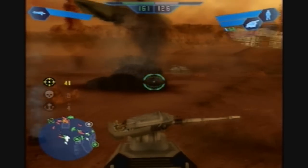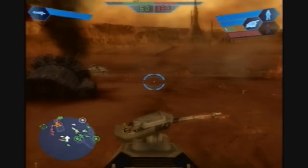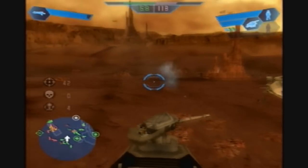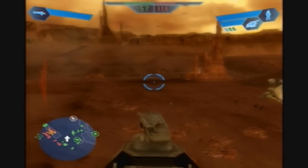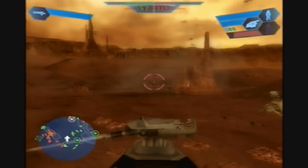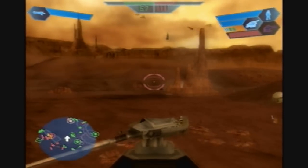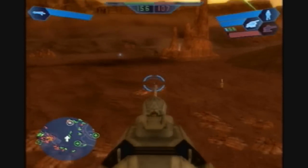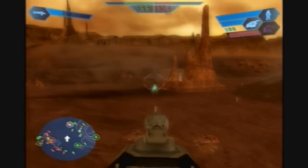We're starting to wear them down quite a bit since they have only one command post right now. If we can head over there and capture that east bunker, we'll really have this thing under control. Let's march the AT-TE closer so we have units spawning out of there too. It looks like we're holding them off from the derelict pretty well.